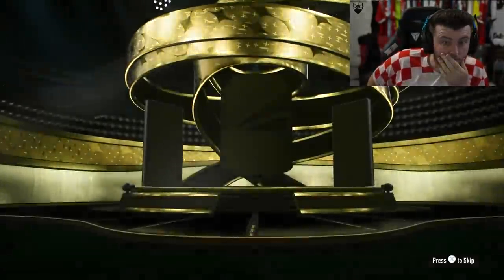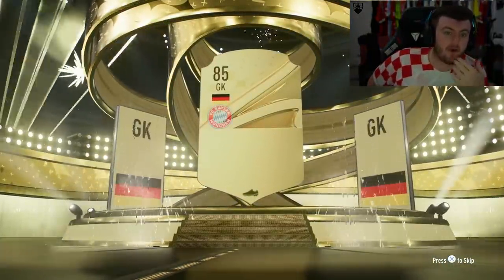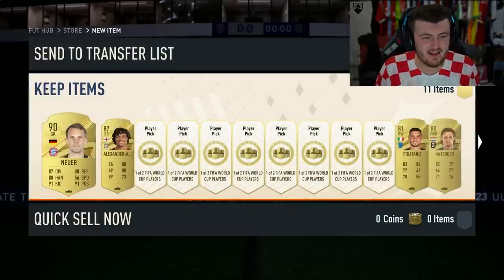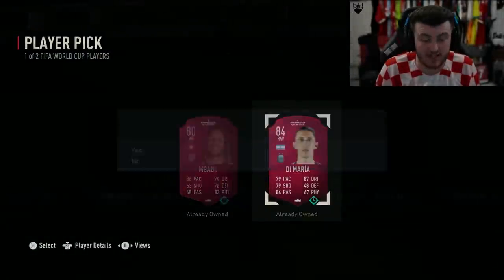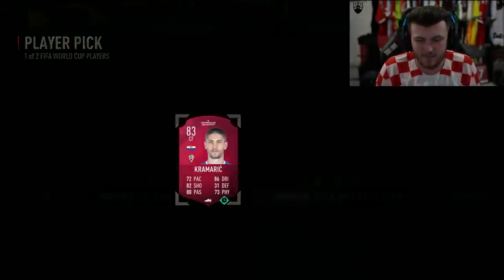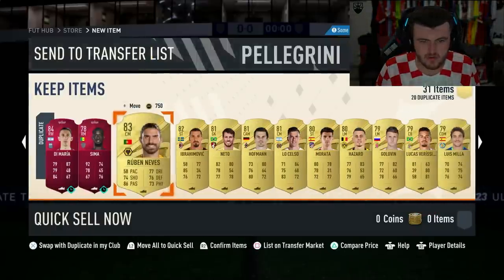All right, let's do pack number two. We've got ourselves at least a board — Germany, goalkeeper, walkout. Hey, 90 rated Manuel Neuer! Manuel Neuer and Trent — double walkout pack, can't complain too much about that. That's a good 100k pack. We probably just might break even, though I don't know the price of the players at the moment. We've got a couple of 80s in there as well — not too bad.